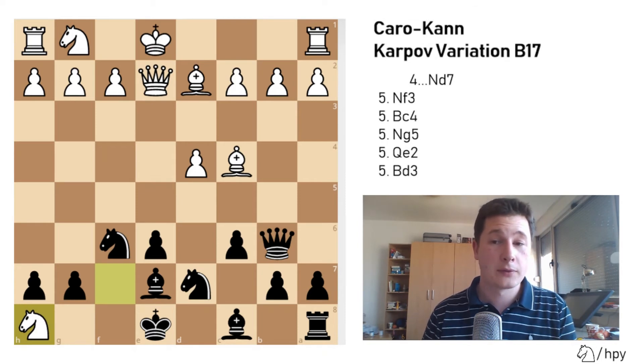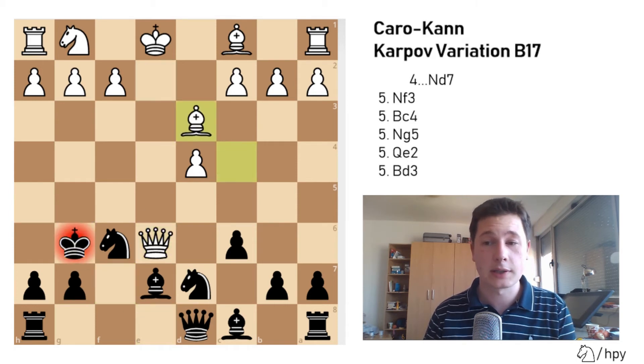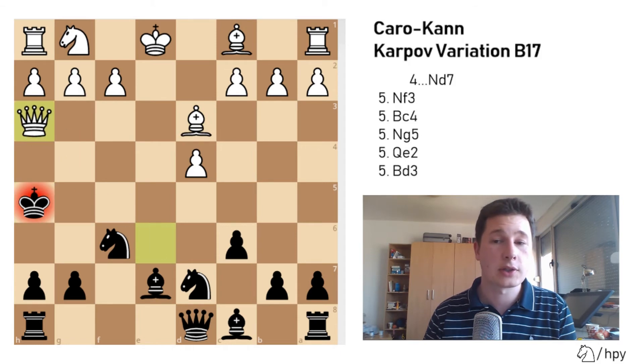And if you don't play Qa5 — if you take the knight — that's mate in 3 inevitably: Qe6 check, Kg6, Bd3, Kh5, and Qh3 checkmate. So just remember that after Qe2, you can't develop normally. You can't play Be7 trying to evict the knight, or try to prevent the battery from the queen on your king and the pin.